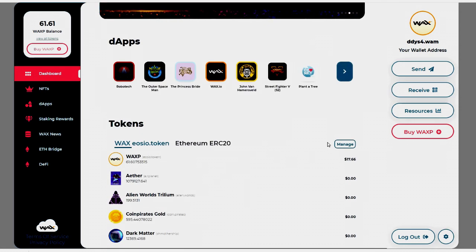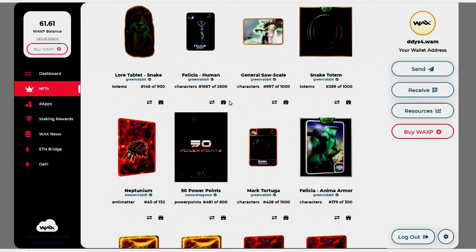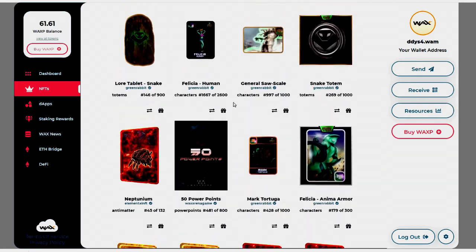If we jump over here to the left, we are going to click on the NFTs tab, and this will show you all the NFTs you hold in your wallet.